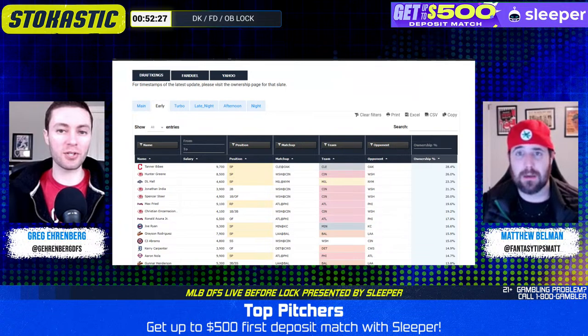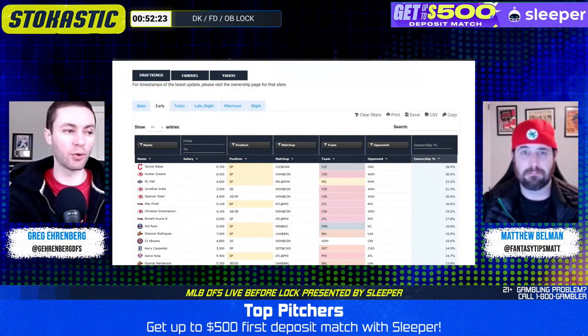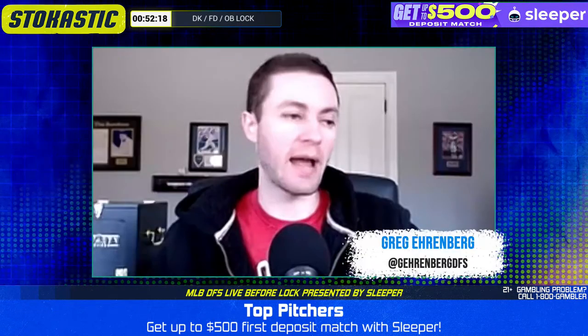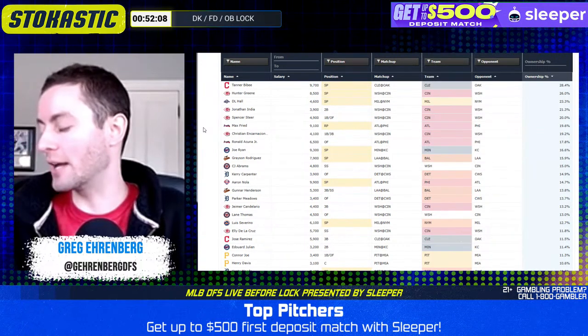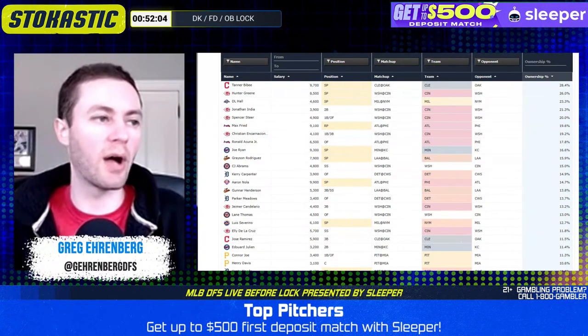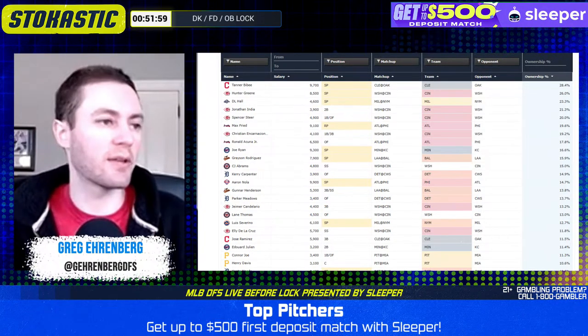For the Diamondbacks stack, that was really strong. Merrill Kelly was good. We ended up getting a good start out of Logan Allen. Even Carlos Rodon — it wasn't great, but it wasn't terrible either. It was just A.J. Puck who ruined some lineups. That aside, Tanner Beebe is my guy to get to on the high end. But if you get into a situation in single entry where your lineup starts weak, it makes sense to swap from Beebe to maybe Joe Ryan or something like that.